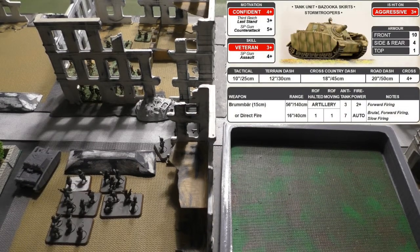What happens if you fire a brutal weapon? A brutal weapon is any gun designated as such on your card — you can see the note listing whether that gun is considered brutal. For example, the Brummbär has the note 'brutal, forward firing, slow firing,' which means it is a brutal weapon.